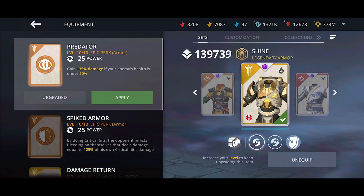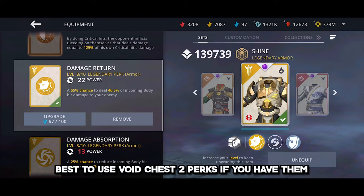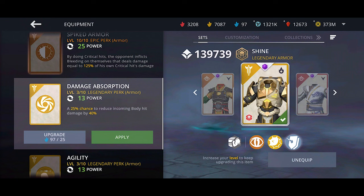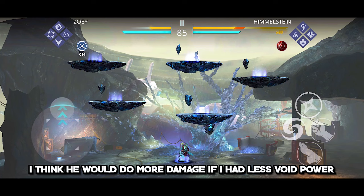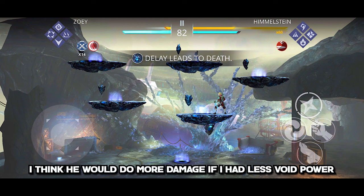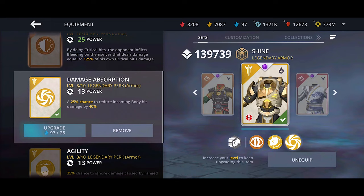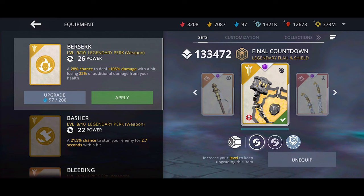For Legion Armors, the most useful perk is Damage Return. You can also use Predator alongside it. Damage Absorption is fine too, but since this boss has around 12,000 void energy it won't deal much damage regardless. Those are the general Legion armor perks: Predator, Damage Return, and Damage Absorption.